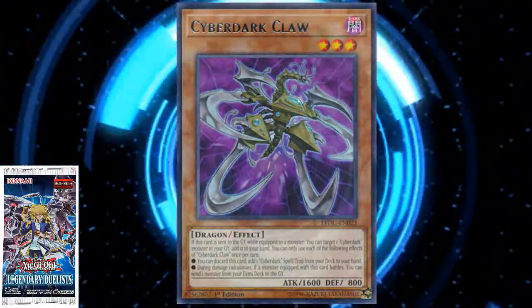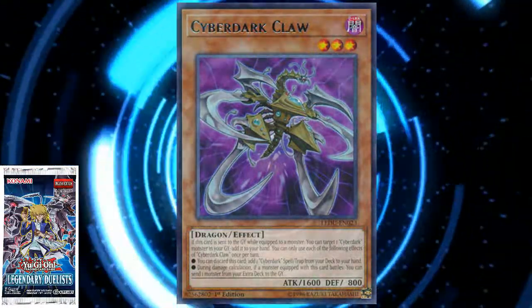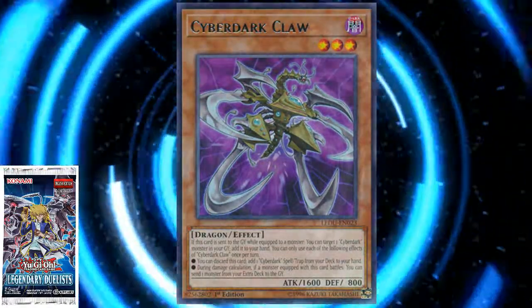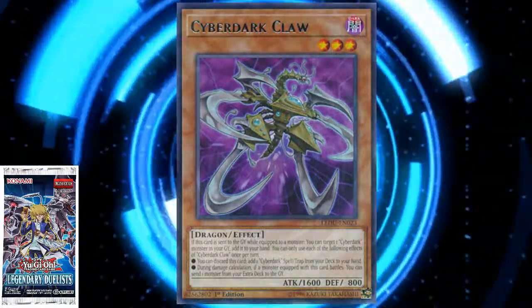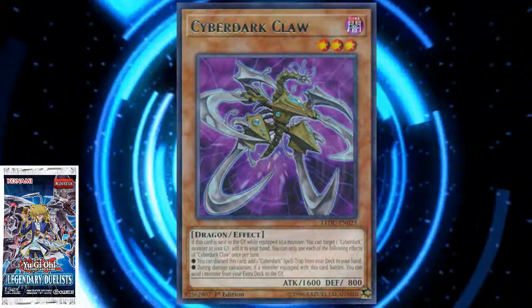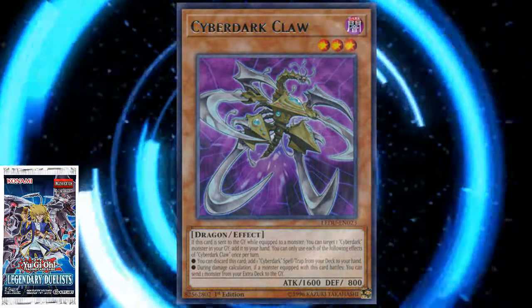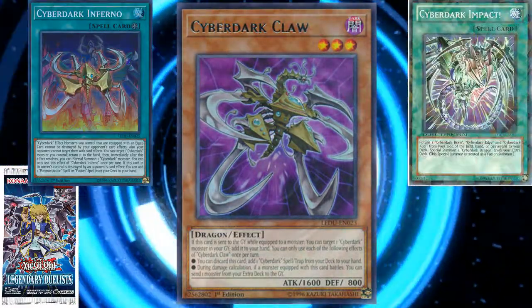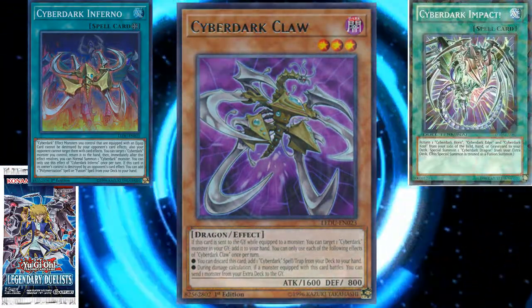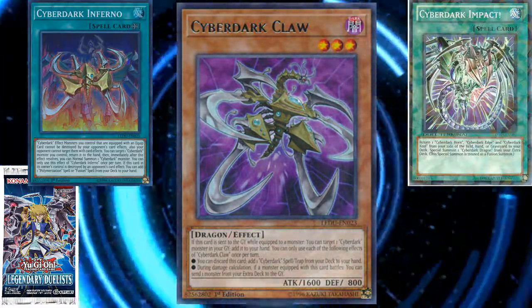Next we have Cyberdark Claw, the other dragon counterpart for Cyberdarks in Legendary Duelists. If this card is sent to the graveyard while equipped to a monster, you can target one Cyberdark monster in the graveyard and add it to your hand. So in case you have some dead Cyberdarks in your grave and you just want to bring one of them back, Cyberdark Claw is the way to go. You can also discard the card to add one Cyberdark Spell or Trap Card from your deck to your hand. There's only two Cyberdark Spell/Trap cards — one that we got in this set was a Field Spell, which is kind of redundant since it's searchable by both Claw and Terraforming.